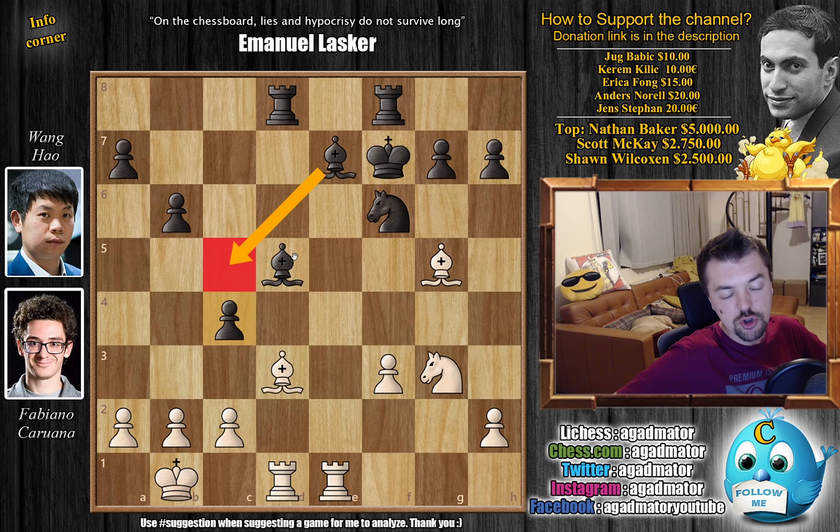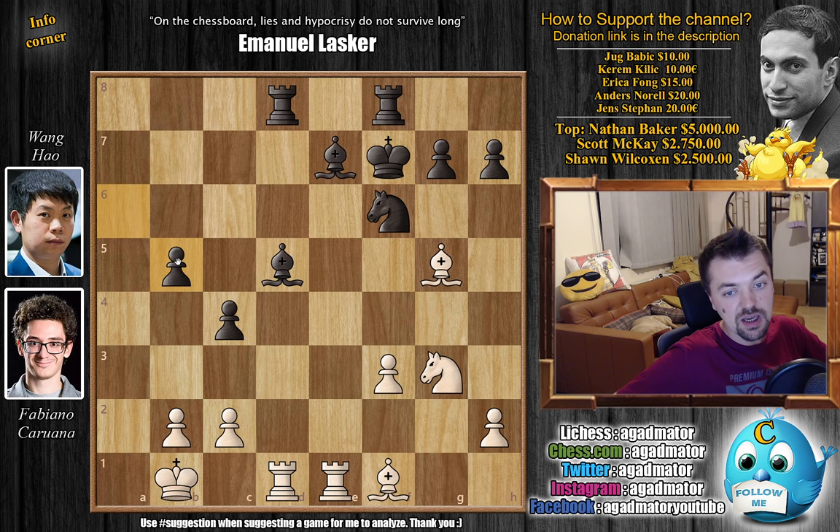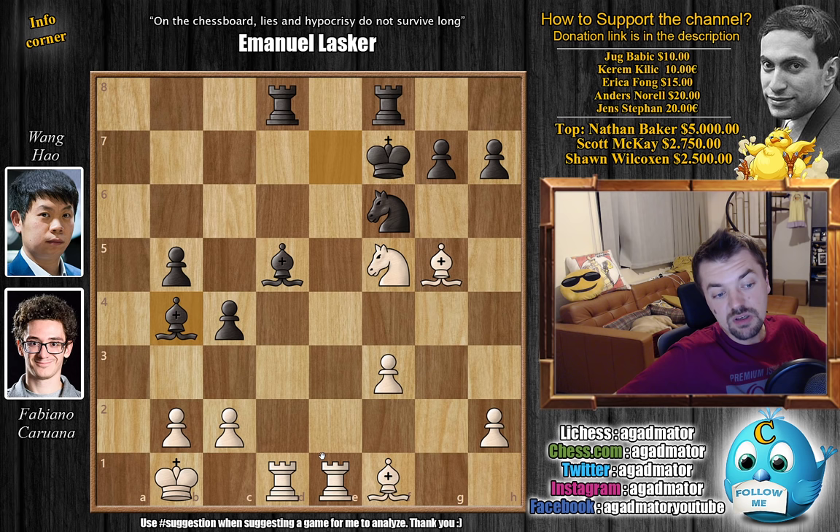Bishop back to f1, and now b5, strengthening his pawn. With a4, Fabi immediately goes after the b5 pawn, and a6. A captures on b5, a captures, and now knight to f5. But now the c5 square has been freed for the bishop. Wang Hao goes bishop to c5. If you're wondering about bishop to b4 with an attack on the rook, it does seem better but it's pretty much the same.